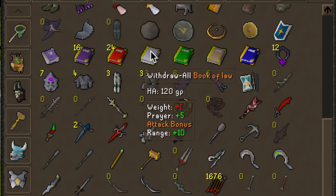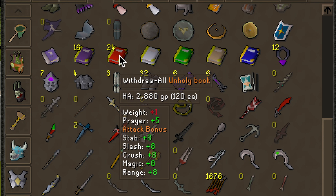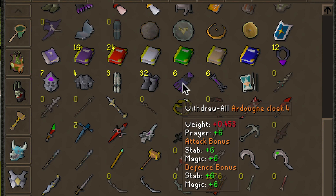All of these books do different things — they're from the Horror from the Deep quest and give you different bonuses. The only one I really use is the Book of Darkness, which gives you a magic bonus in the shield slot. I would recommend doing the Horror from the Deep quest because it's a good quest and at a lower level these books are definitely pretty useful. The Ardougne Cloak 4 is another diary item — it's the best or second best cloak in the game for prayer bonus.